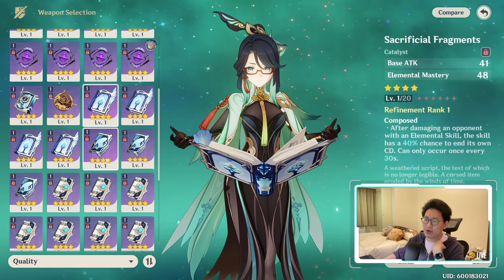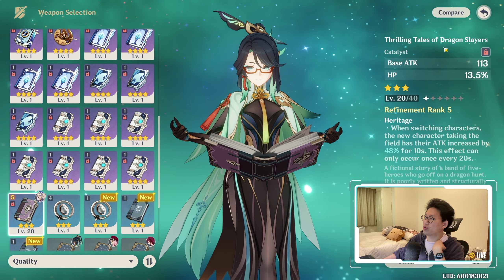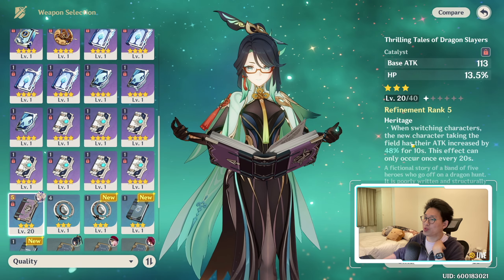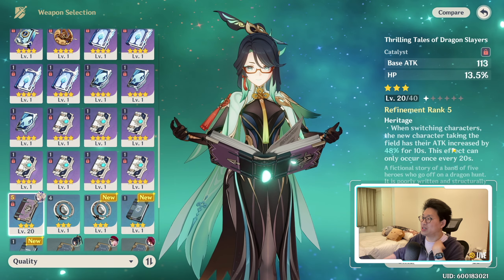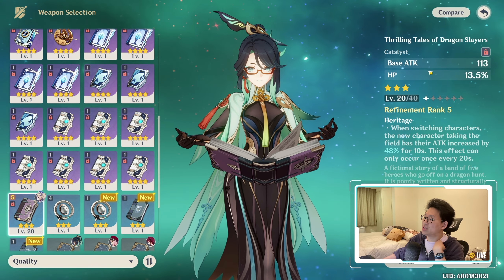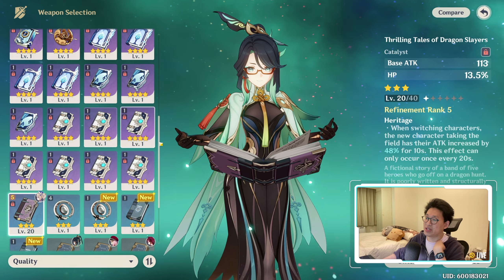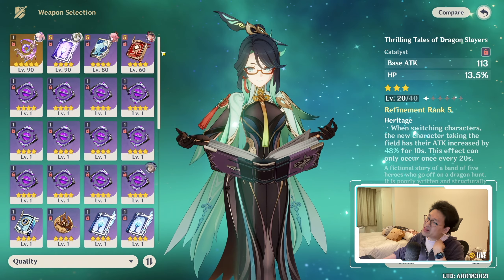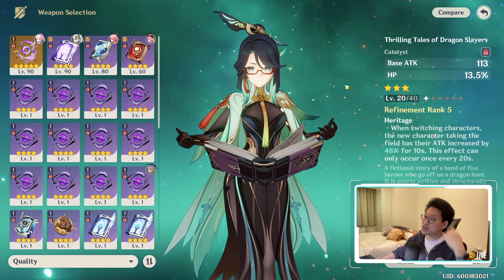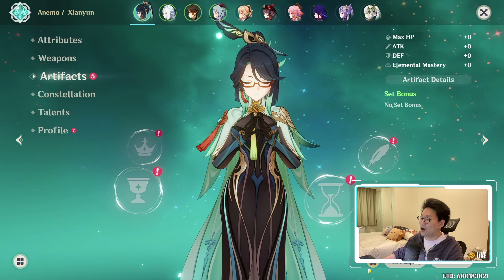We could just use Thrilling Tales — this might be the super cop-out way. It just gives everyone more damage, which is really useful. But that doesn't really give her any actual stats. It does increase her damage for her healing, but maybe her healing is good enough without extra attack if I just give her all the right artifacts.